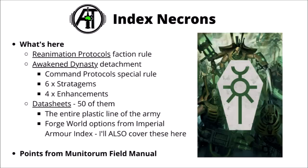In the core index there are around 50 datasheets, pretty similar compared with the 9th edition rules, and now we've also got the Forge World options from Imperial Armour as well. I'll cover these here alongside their points from the Munitorum Field Manual, to put everything in context and how good it's looking at the moment.